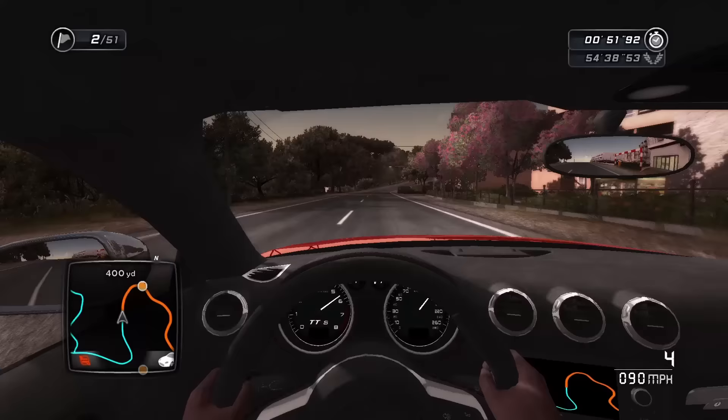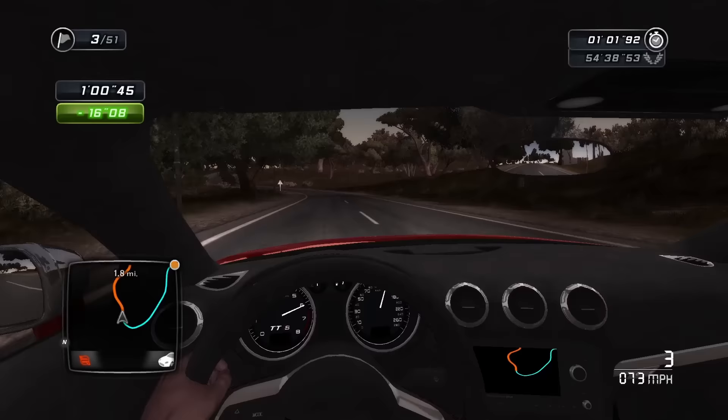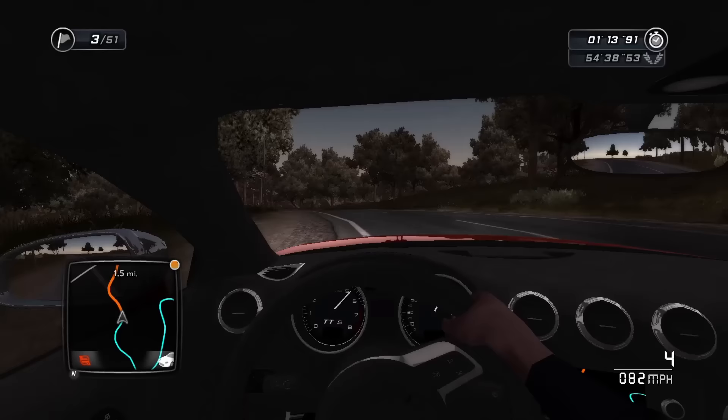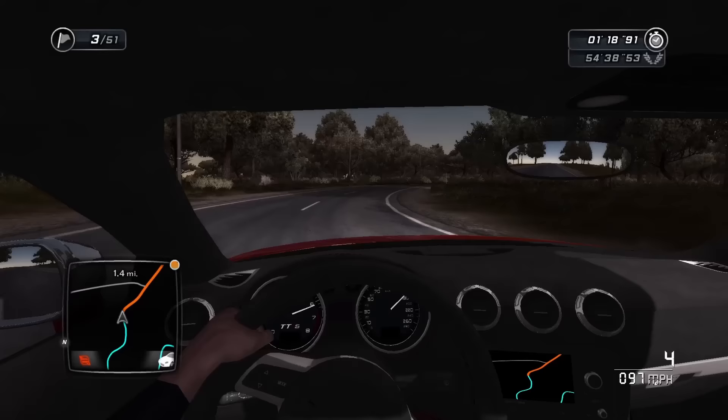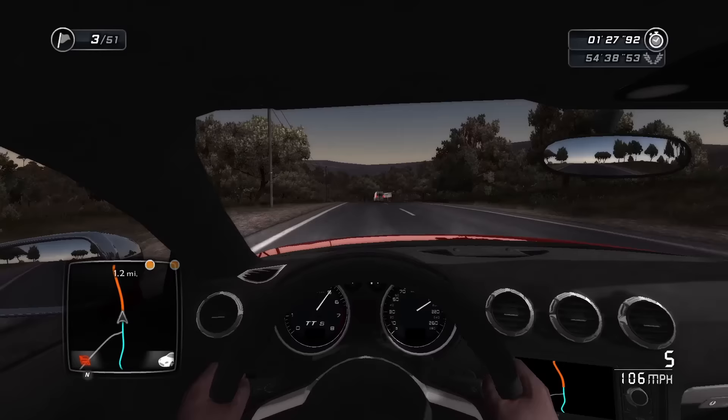Then there is the physics, which is one of TDU2's main complaints from people that play the game. I will be the first to admit that the physics in this game are not great. The cars feel very stiff and they're very unpredictable in how they move. The tire model in the game is really not that strong — it feels like you're driving with concrete instead of actual rubber for your tires. But at the same time, this leads into something I'll be mentioning later: a sense of challenge and quirkiness that these older games have that hasn't been replicated in modern titles.